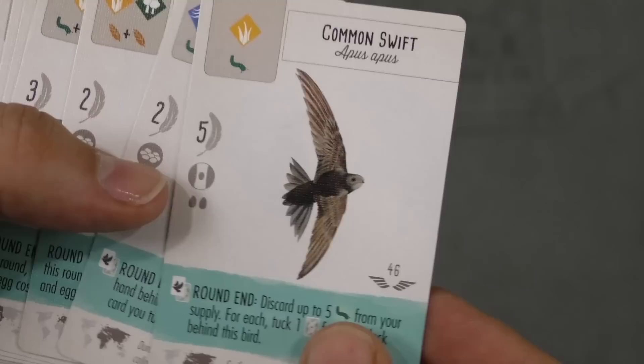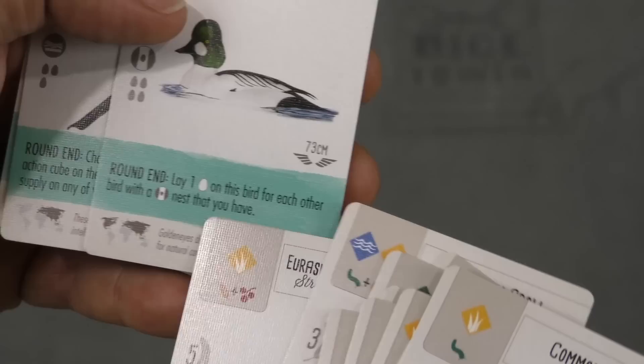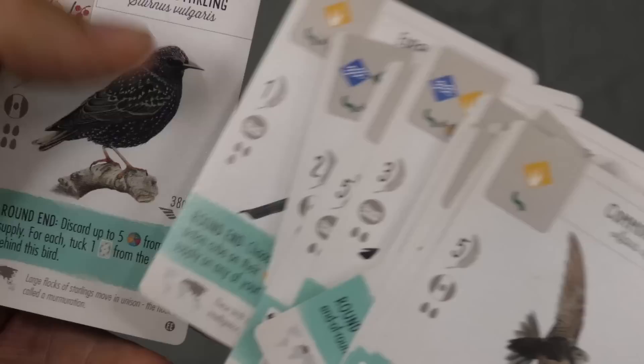Let's take a look at some of these new cards. First of all, there's a new kind of card called round-end cards on the birds. These birds will do something at the end of a round, so most are going to go off four times over the course of the game. For example, you can discard up to five worms and tuck a card underneath it, or tuck three cards from your hand behind this bird and draw one for each. Some round-end effects are more powerful and will obviously cost more or be worth fewer points. At the end of a round, you just check who has any round-end things and make them go off.